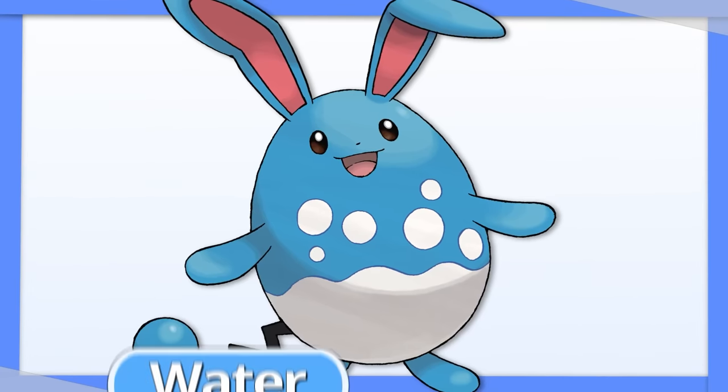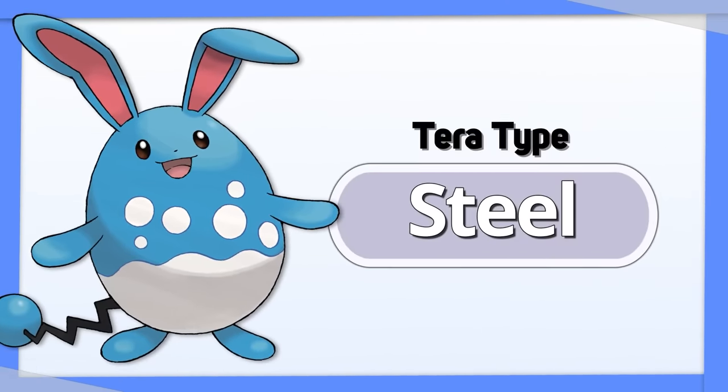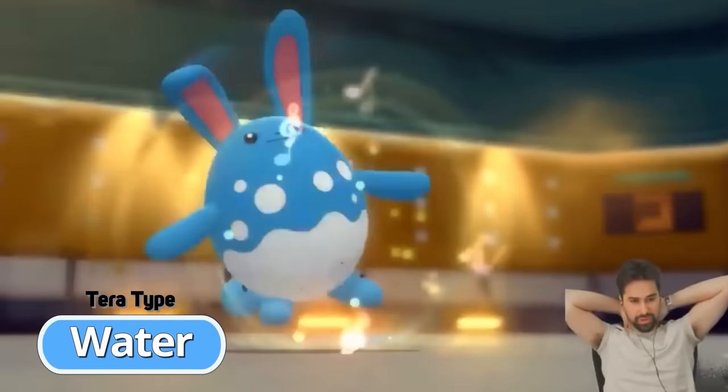Azumarill's typing is honestly really good, so you might not want to Terastalize it that often. When you do, something like Steel to help it set up Belly Drum, or Water for more damage output, is best.